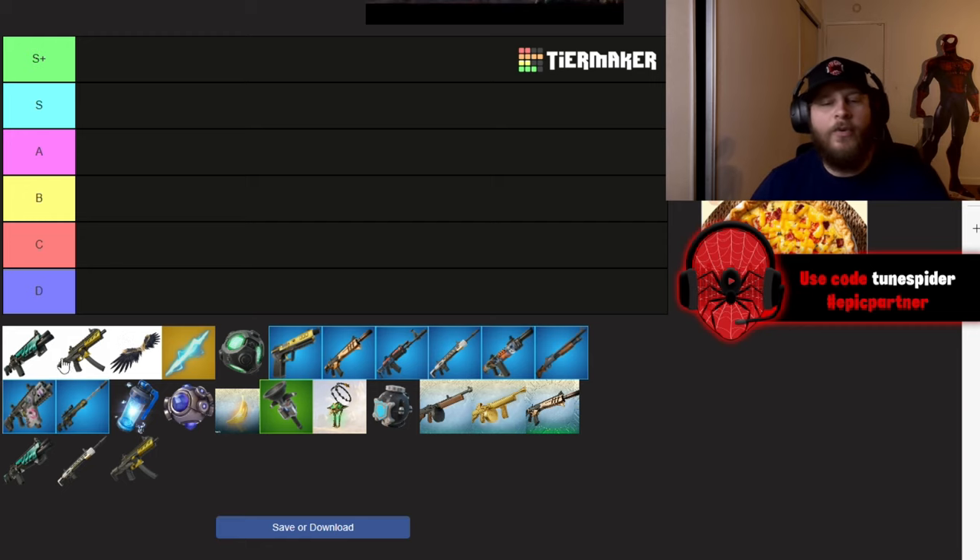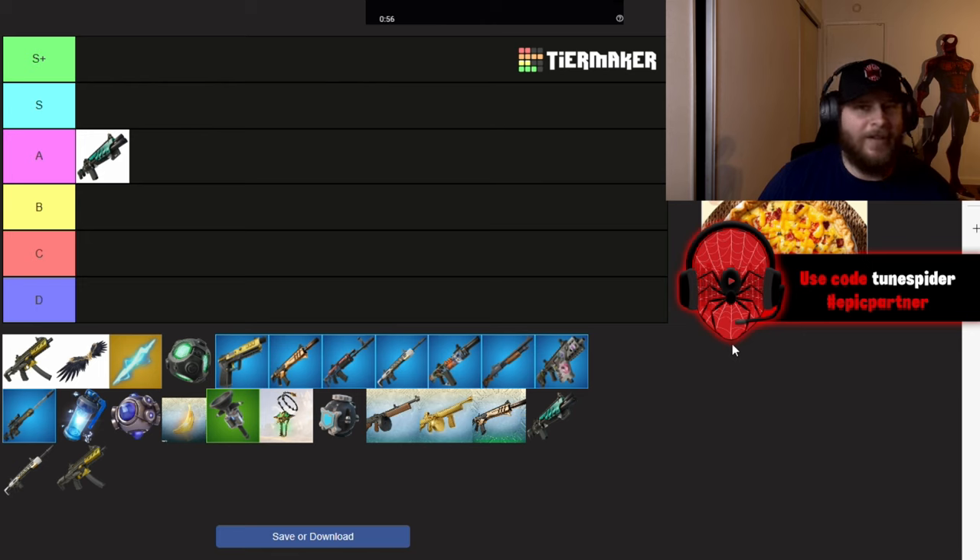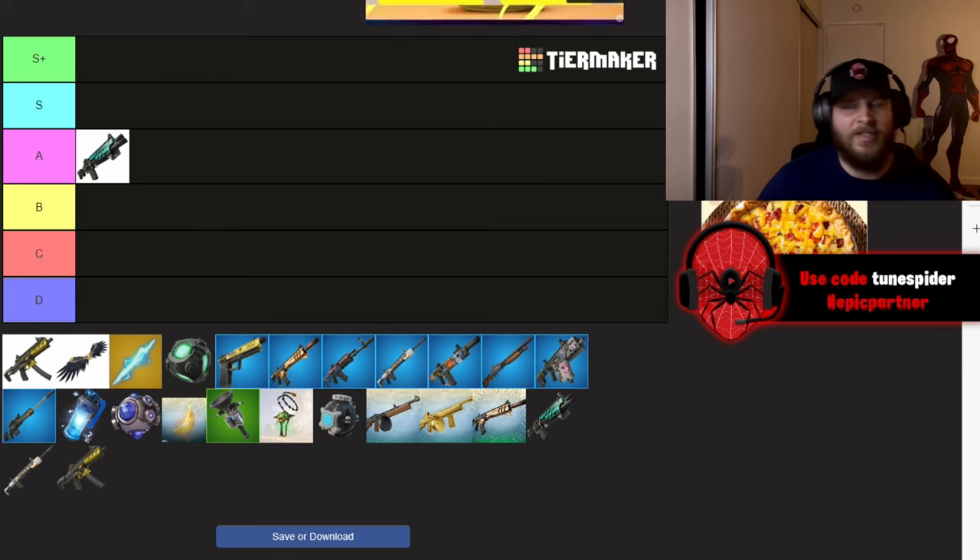Starting with the new Gatekeeper Shotgun, I'm going to be putting this in A. If it had a bigger clip I would definitely put it in S, because it hits hard, has good range, and shoots really fast — but because there's only three in the clip, it's going to be in A.